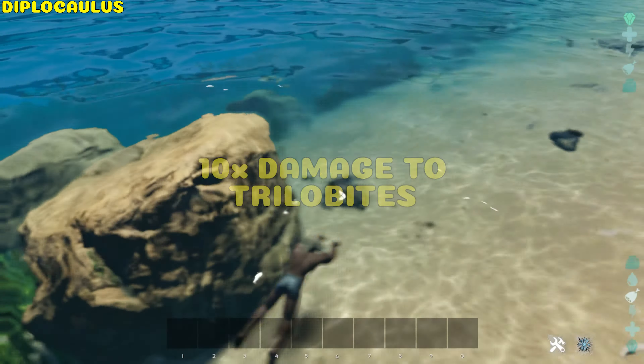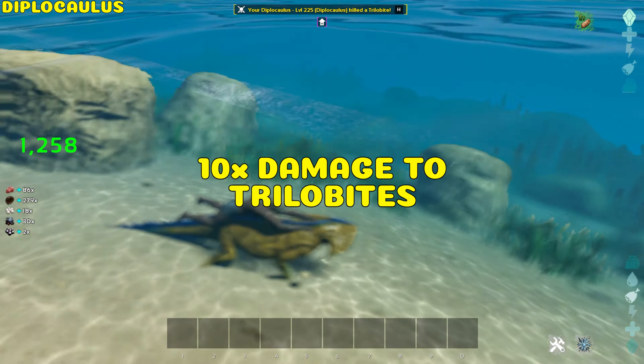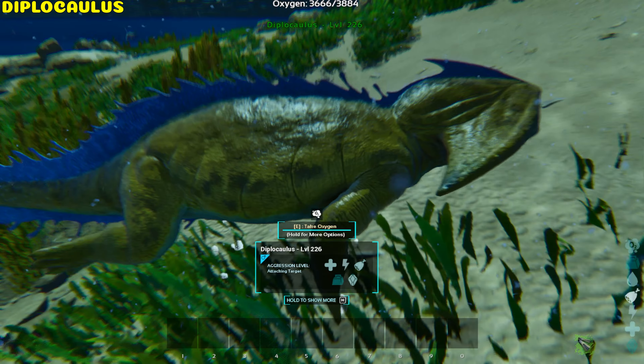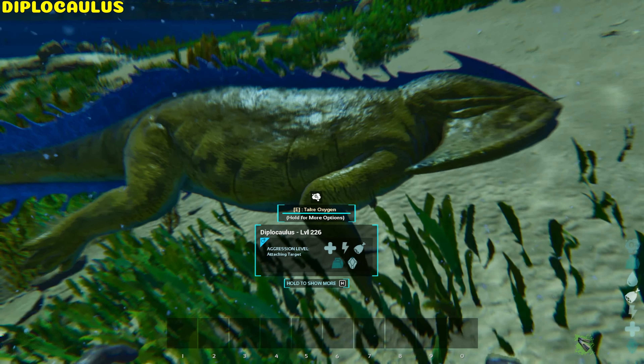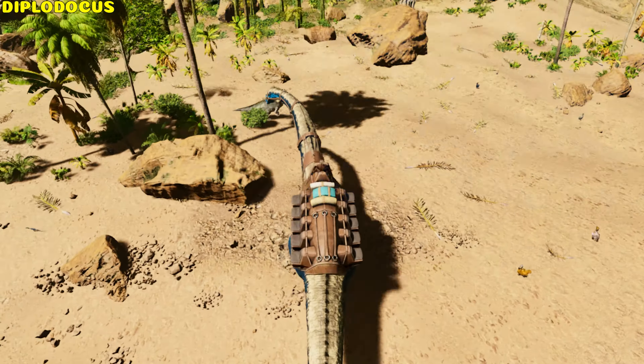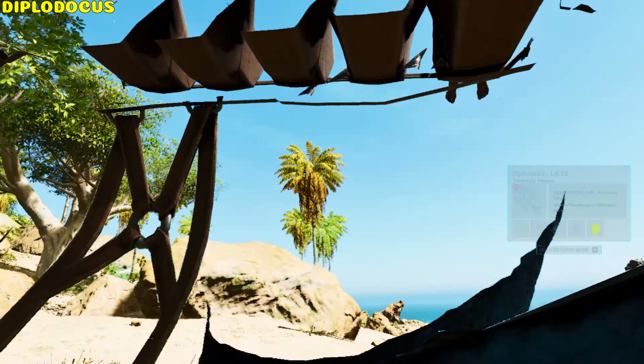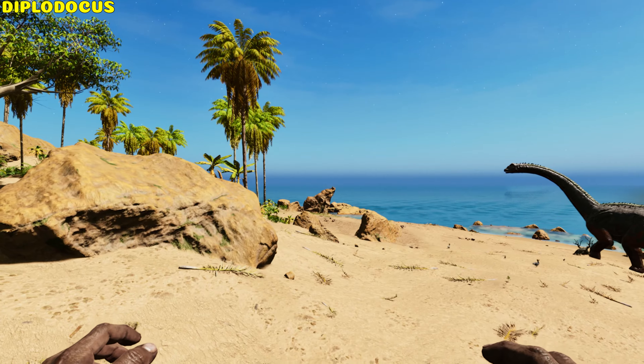Diplocaulus. The Diplocaulus does 10 times melee damage to trilobites. It can also share its oxygen with the rider or allied players. Diplodocus. The Diplodocus knocks targets back without dealing any damage, and the saddle has 1 rider and 10 passenger seats.